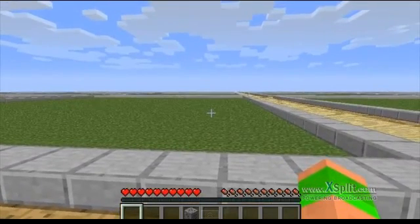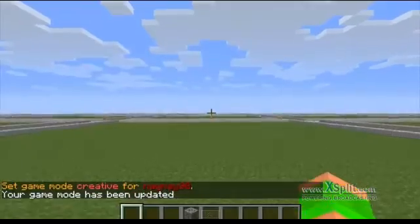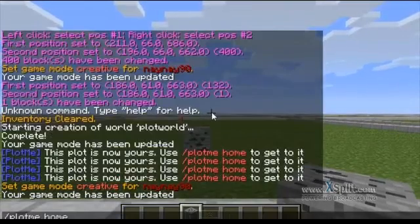Obviously I could run around and look at other people's plots, but if I get lost and want to go back to my plot I can just type in slash plotme home and it will take me back to my original plot. I will indicate this is plot one with one bit of coal, and obviously if I type plotme home it will always take me back to the same plot.